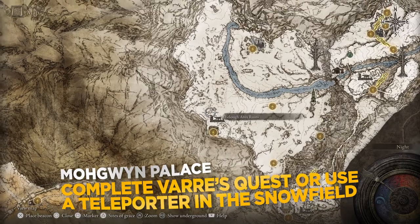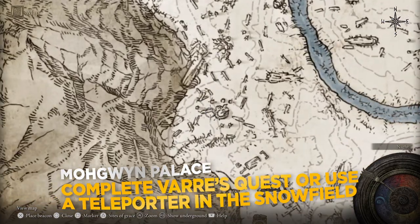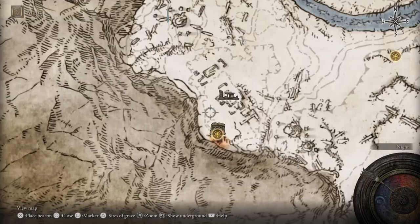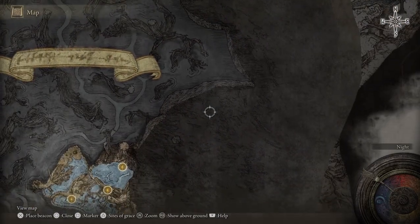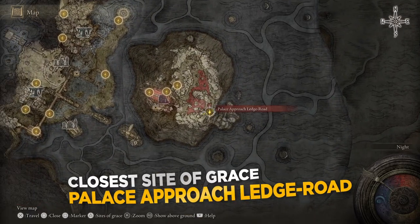The station is close to the Yellow Aenix Ruins and you will need to defeat an invader in order to use it, but it's pretty straightforward and you shouldn't have too much trouble. When you do it, you will be teleported to the Palace Approach Ledge Road Side of Grace at Moin's Palace.